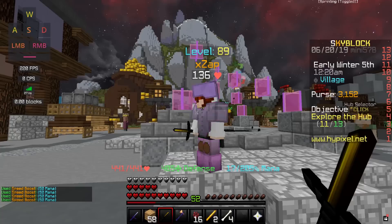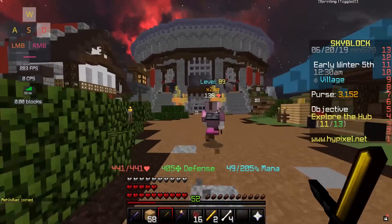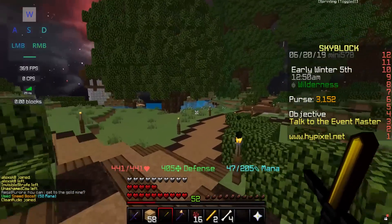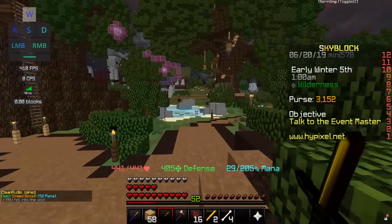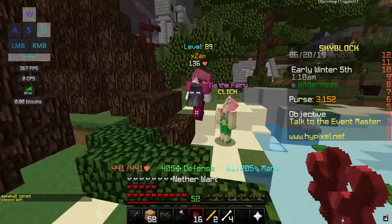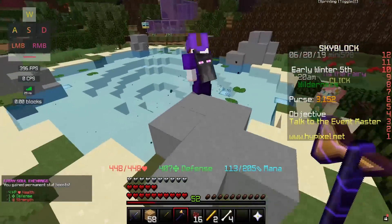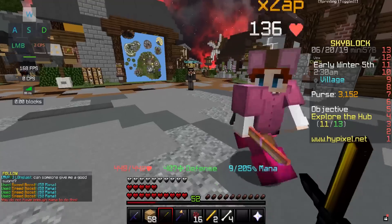Next we're going to show you how to get to the fairy pond. You go back towards the coliseum, pass it, follow the road, cross the bridge and keep going. There's a river area you cross and it's right up here. There are talking crystals and this is where you find Tia to exchange your fairy souls — we just got plus seven HP, plus two defense, and plus two strength. This is also where you fish if you want to try to get fairy armor.